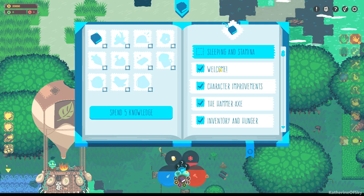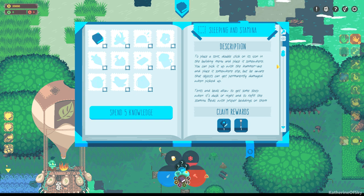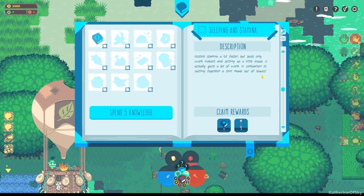We've already placed the tent. Be aware that objects can get permanently damaged when picked up. Tents and beds allow you to get some sleep when it's dusk or night and to refill the stamina. Beds with proper beddings on them restore stamina a lot faster, but beds only work indoors and setting up a little house is actually quite a bit of work in comparison to putting together a tent made of leaves.